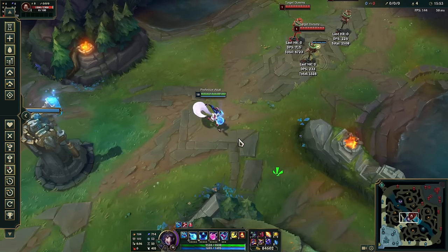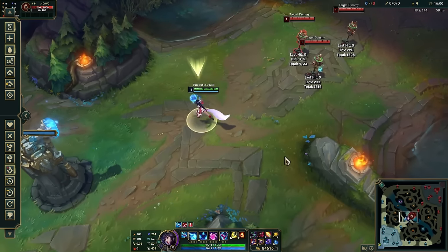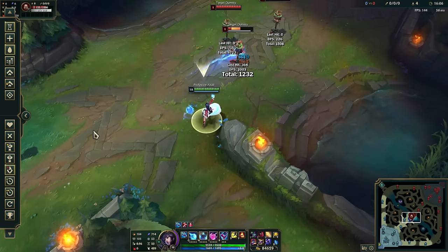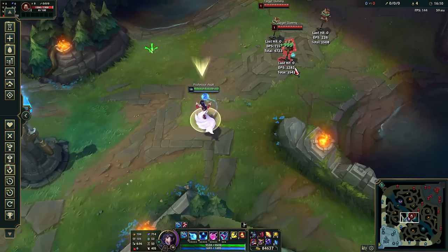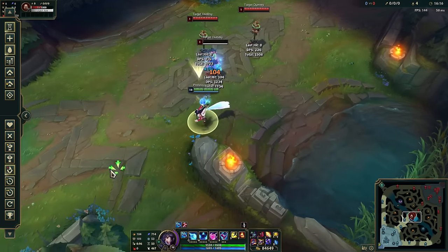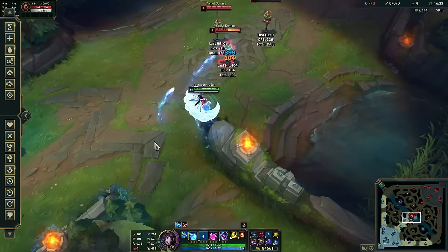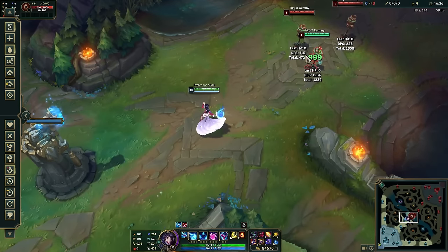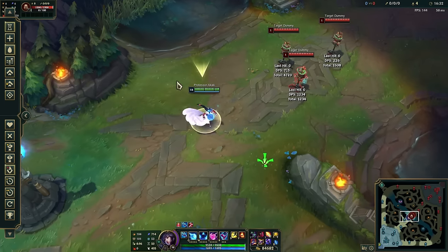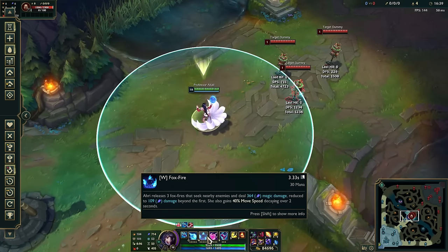Your most important in-lane combo, especially at level one against any melee champion or short-range mage, is auto W auto. The first auto gives your W fox fires main priority on that target, even through minions. Auto W auto will proc Electrocute, and you still have your movement speed burst to run away afterward, taking minimal minion damage. Very good for trading from level one onward.